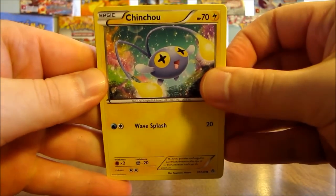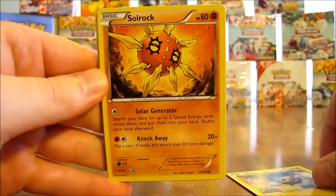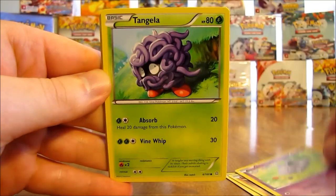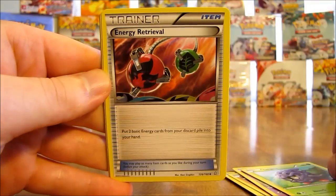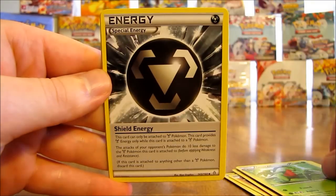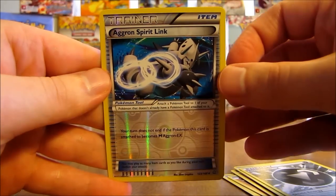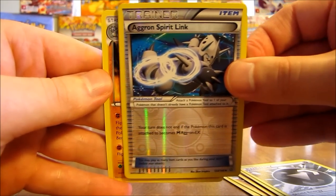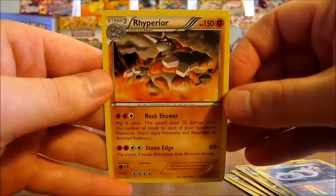Still awaiting that last holo or ultra rare to make this first half of the box the appropriate pulls. I would not object to having a third ultra rare out of the first half either. So here is a Chinchou, there's Solrock, Clamperl, Nidoran, Tangela, Energy Retrieval, Grovyle, Shield Energy. Reverse holo of Aggron Spirit Link — that's an uncommon card — and the rare in the pack is a Rhyperior non-holo.